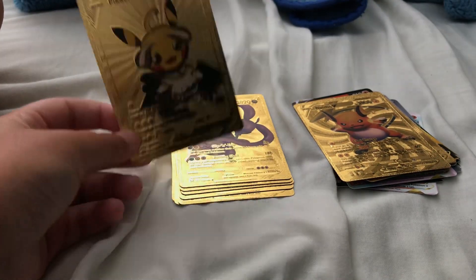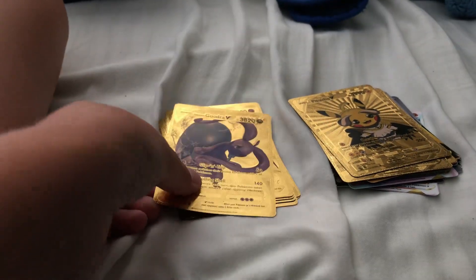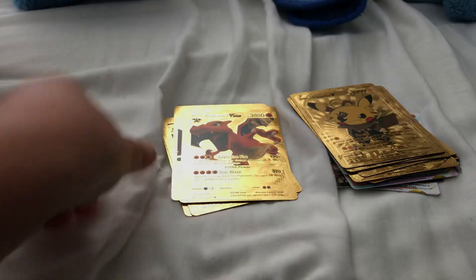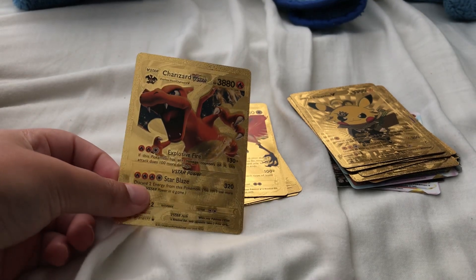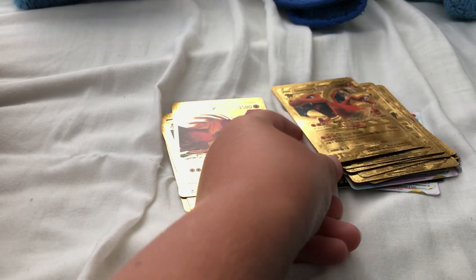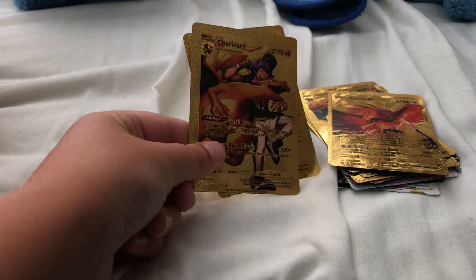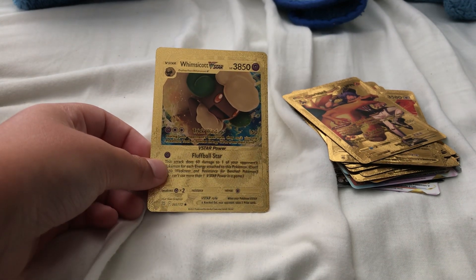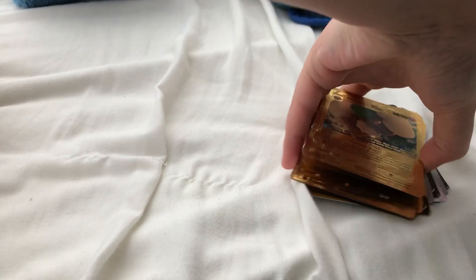Then we got a Gurdurr V. Then we got a Zapdos V. Then we got another Pikachu V. And then we got a Charizard V-Star. And then we got a holo. And then we got another Charizard. And then we got a Wyrdeer V-Star — okay, I don't know, but that's what we got.